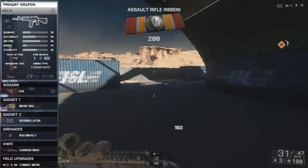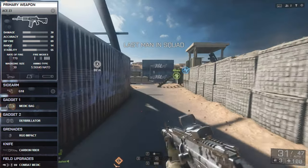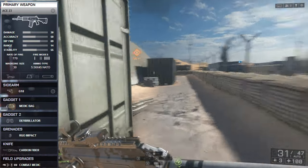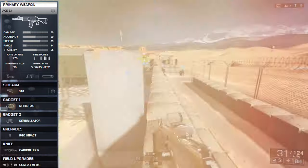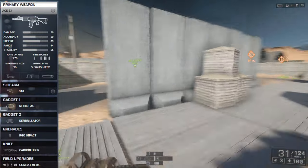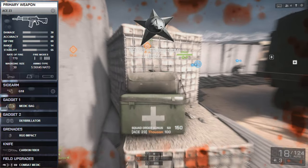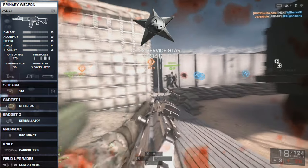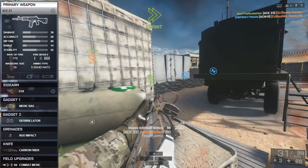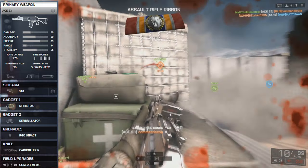Taking a look at attachments for close range, starting with optics: I always take a Coyote red dot sight. At close range you don't want a high-magnification sight — zooming in and out becomes very difficult. The Coyote over any other RDS is the best because of its very thin bezel. You don't want a sight that's large and bulky, taking up half your screen and blocking your field of view.